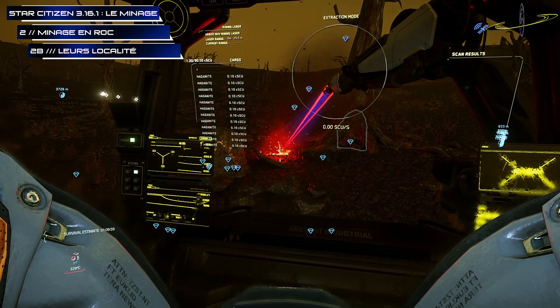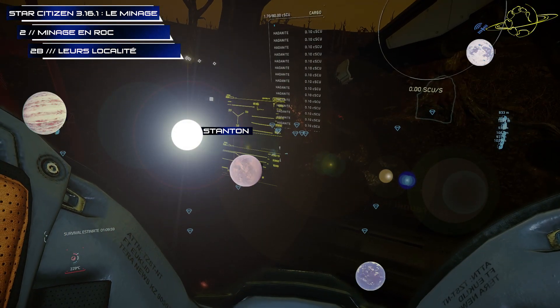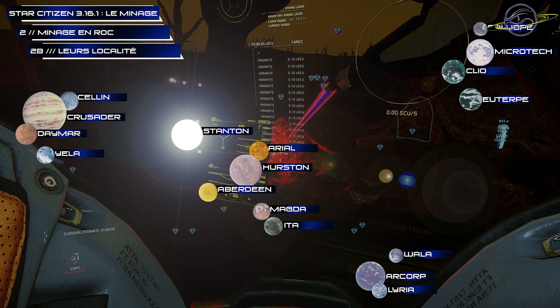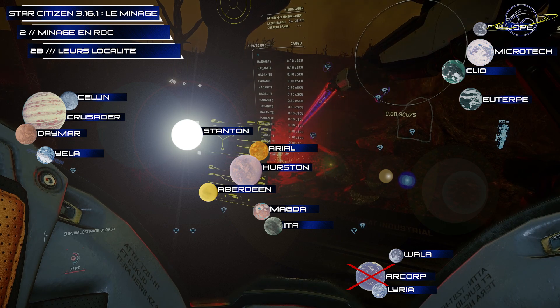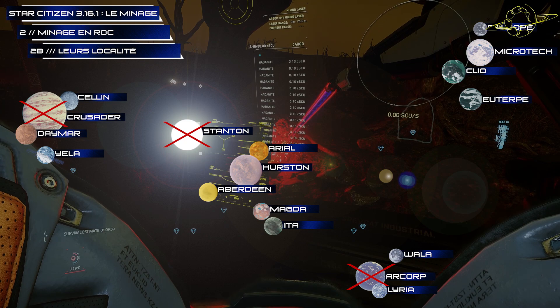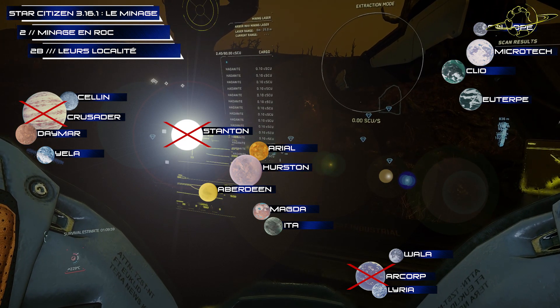Let's move on to their localities — where we find them. We won't be to scale, but you see this star — that's Stanton. Let's display the planets, then their orbiting moons, and now remove the planet Ville Harcorp, the gas planet Sky Crusader, and of course our star named Stanton. And we obtain our playground for ROC mining. As you understand, every telluric surface not yet transformed is a potential mining spot.